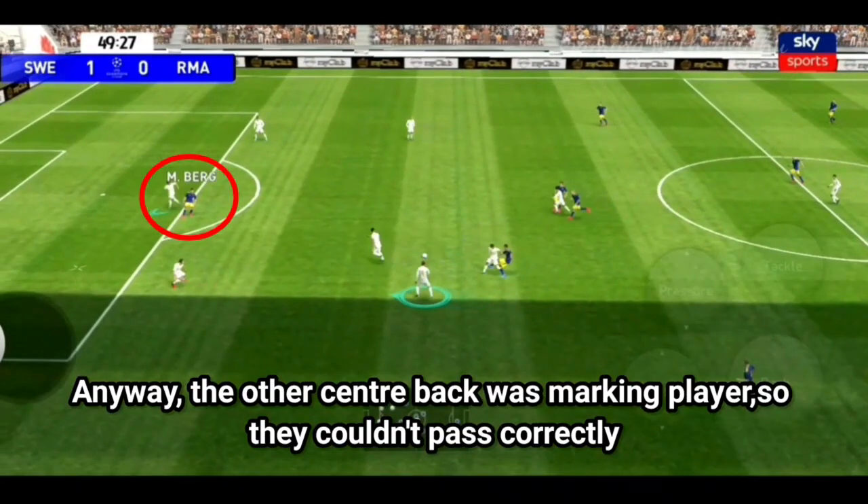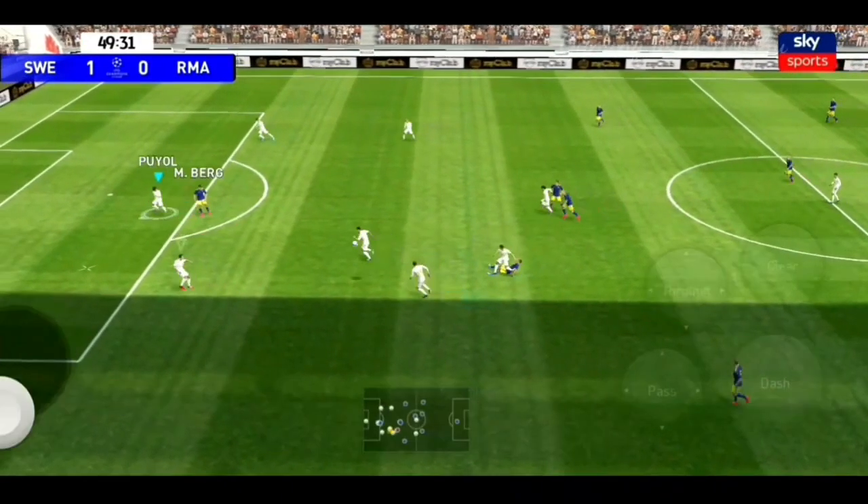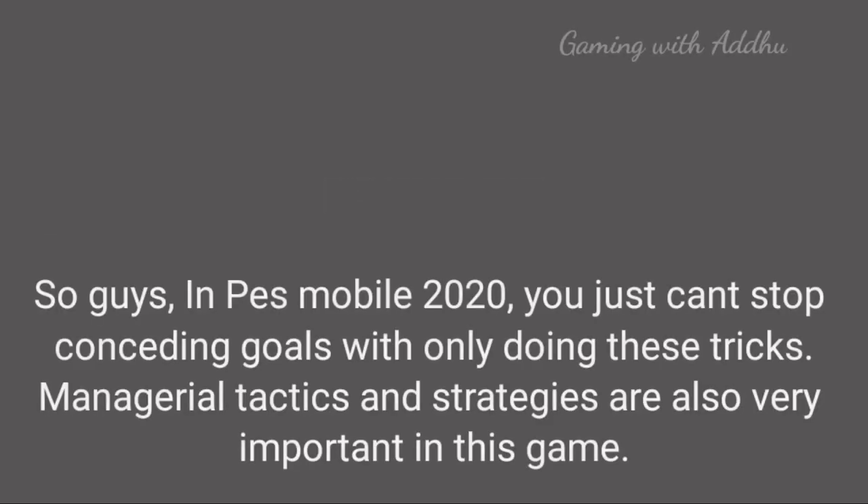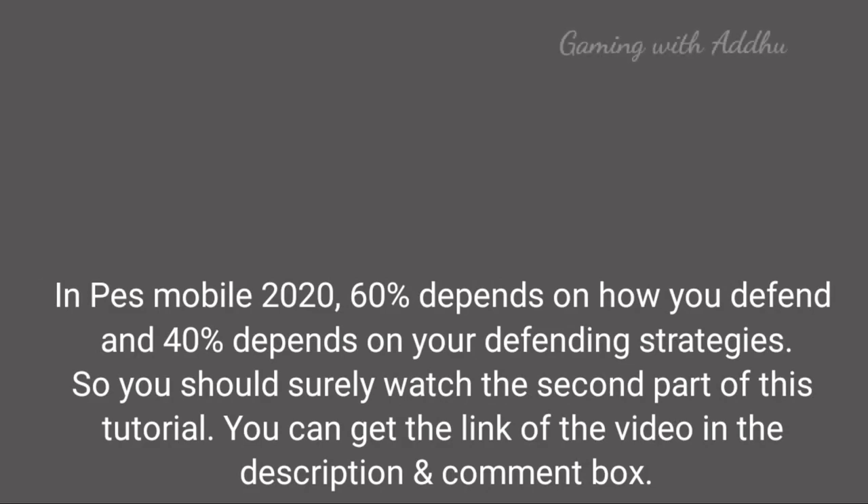Don't press the two center backs. The opponent's goal is to press through — don't press the two. If you press the two, you can be exposed. How do you defend? Stay compact and hold your shape.